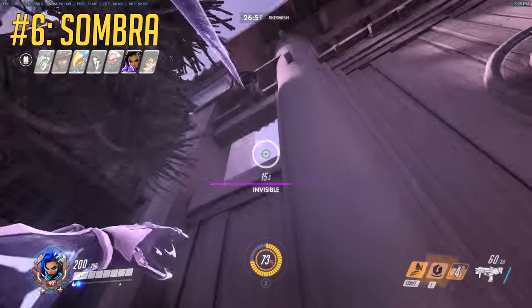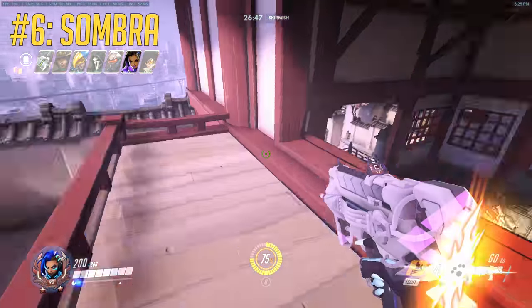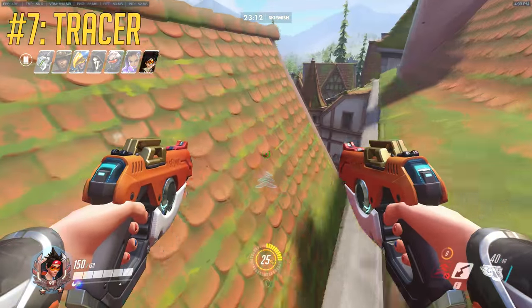Go invisible before you throw your Translocator to get in really good flank positions. Here's one of many flanks that Tracer is capable of.